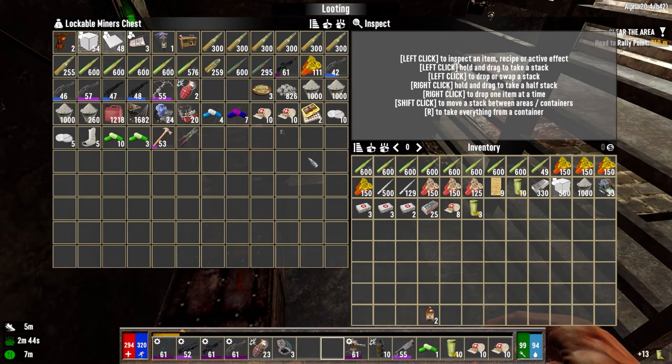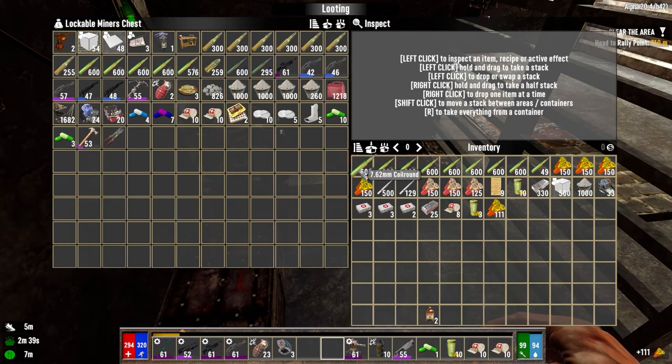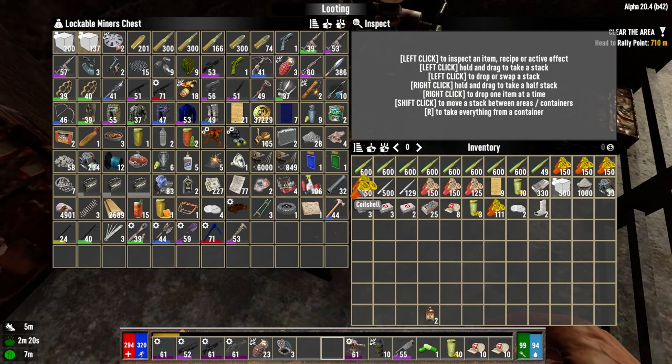Let's grab the rest of this though. Coil rounds just in case. We need some of these. Do we not have splints? I didn't bring any splints — I wish you could search this inventory, just type in splint. We did pick up splints — there we go.